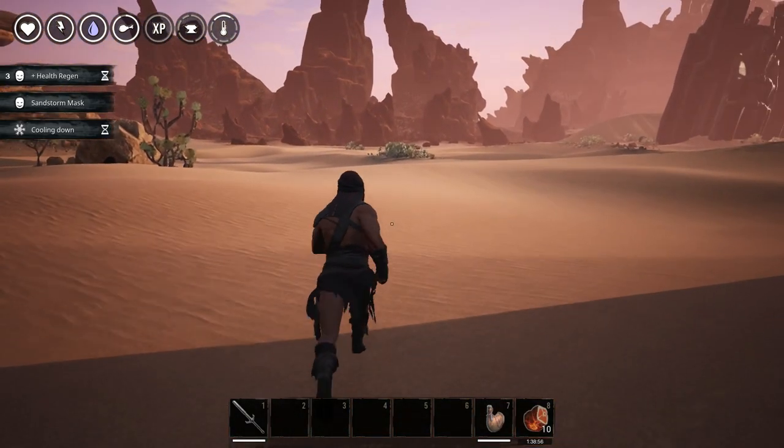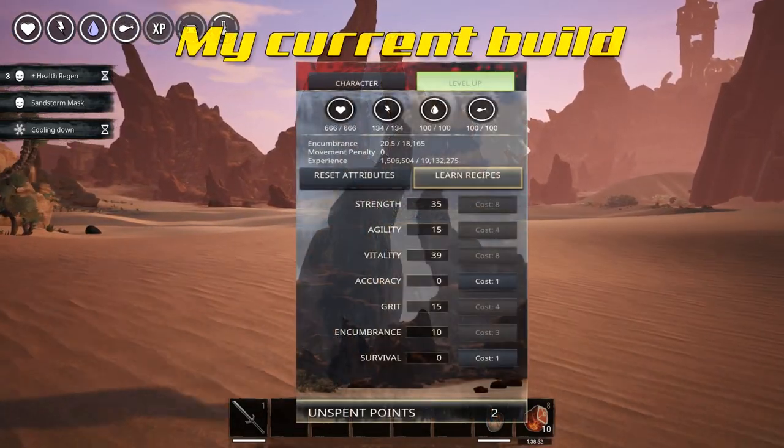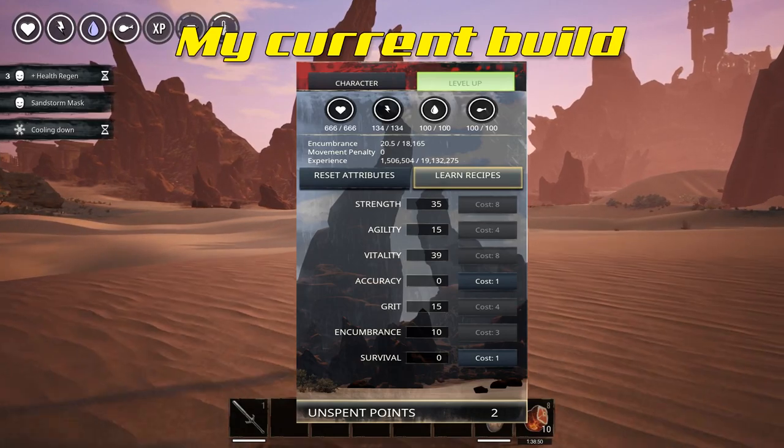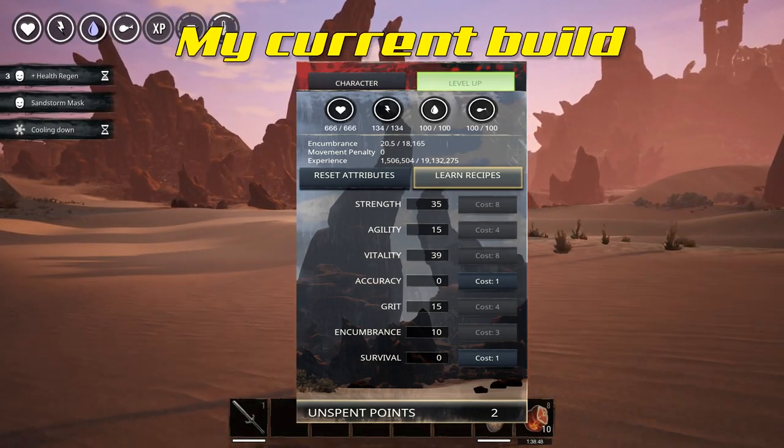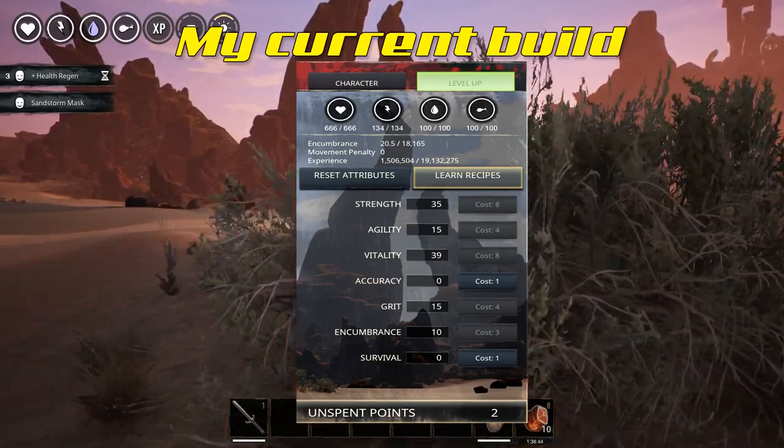But before I show you guys how to get it, let me give you a few tips. Build-wise, I advise you to have at least 10 on Endurance since you will do a lot of climbing. I have 15 and it was more than enough, so I guess that will get the job done for you guys.